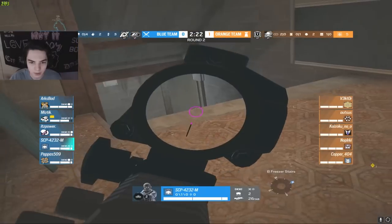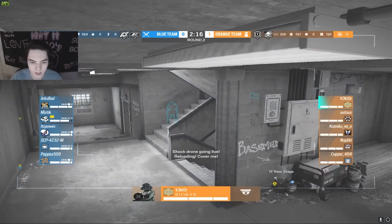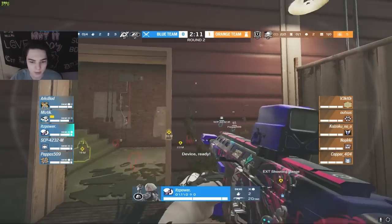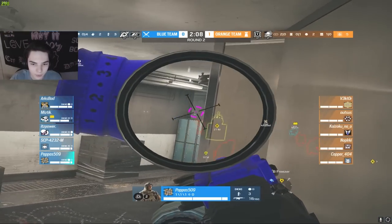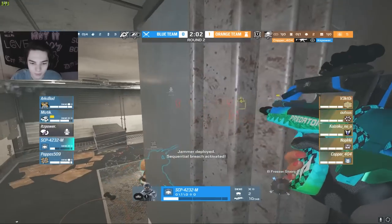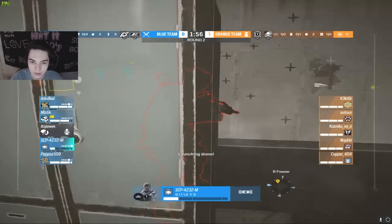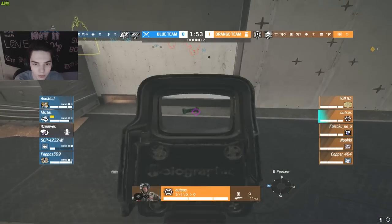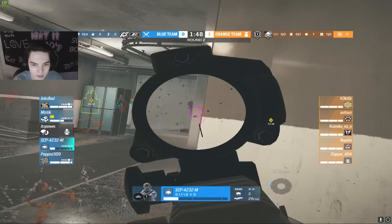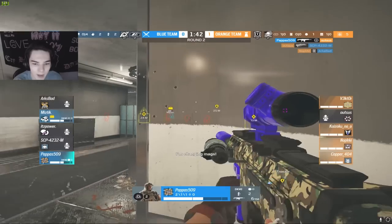Let's see if he goes and pushes through freezer and can open up some kills for his team. Looks like we've got vector just cycling cams, which could be a problem. We still see SCP as well as pap trying to push down through freezer, and they're making some good progress — already on the bottom of freezer stairs. But wow, free fire coming out from SCP. He's going to take massive amounts of damage without doing any damage back. That's going to be Thunderbird holding freezer right now.